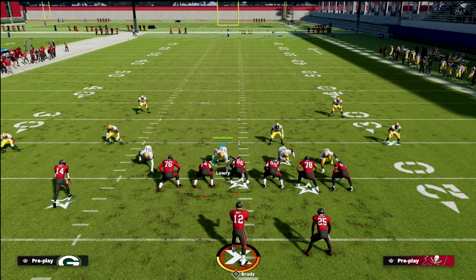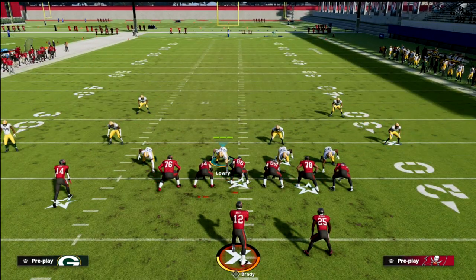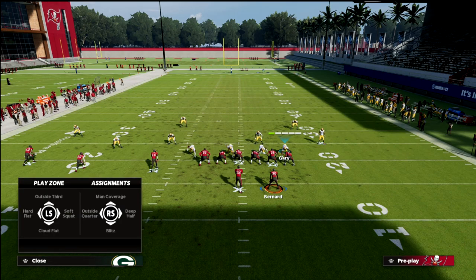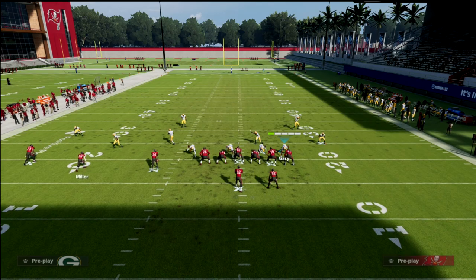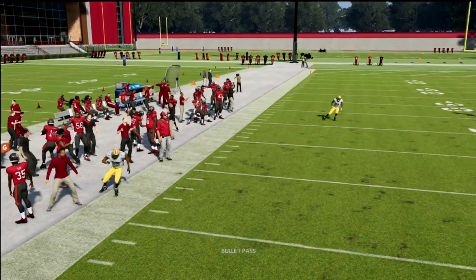Every year there are random bugs in coverage that leave you vulnerable, and this is one of the best beaters of cover six in the game. One last thing you can do — because we know the routes Evans typically runs — this can be vulnerable to posts, but you can take this outside defender and put him in a third zone, which will stop the bomb. The skinny post is probably still open, but this stops the bomb and plays the corner route decently.